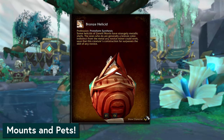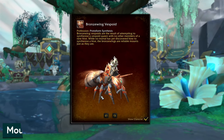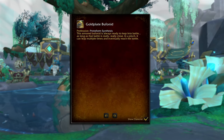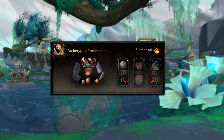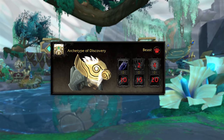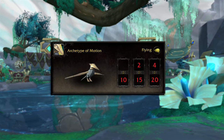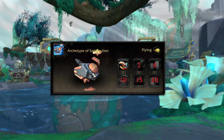Speaking of things to do in Zereth Mortis, Patch 9.2 is bringing so much for collectors in the form of mounts, pets, and toys. The snail mount is coming, but the snail mount is just the beginning. 9.2 is going to have plenty to keep us busy, with around 40 new mounts and 53 new battle pets to collect. Most of these can be handcrafted with the Protoform Synthesis system, but don't think that makes it easy. You'll need to find the pattern for any given thing you want to create, which could come from a rare, a quest, just sitting on the ground outside, or from a Paragon rep cache. Some of them are going to take longer than others, but if you're trying to get everything out of Protoform Synthesis, there should be plenty for you to do for quite a while.